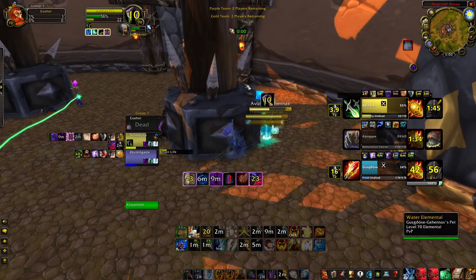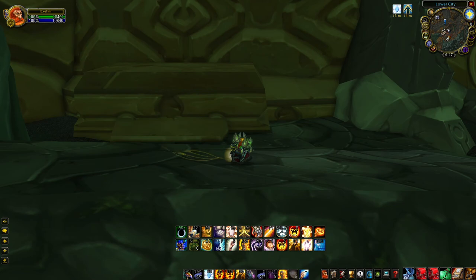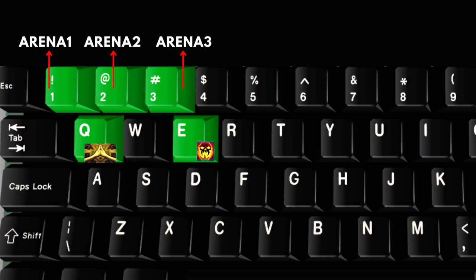I will now go over my other keybinds and try to explain why I chose them. First, your keyboard doesn't matter — you get used to what you have. I have a random $10 keyboard and I press my keys just fine. I strafe with A and D and hold the right mouse button so that I can free up Q and E, which are very easy and useful binds. I have Prayer of Mending and my death ship macro on Q and E, which are important reactive spells you need to press quickly.